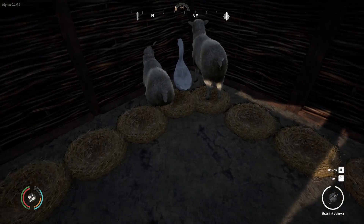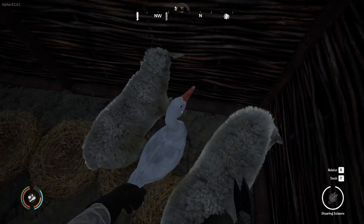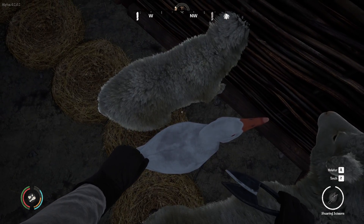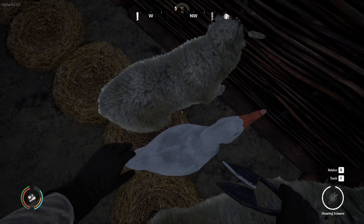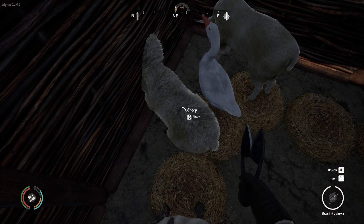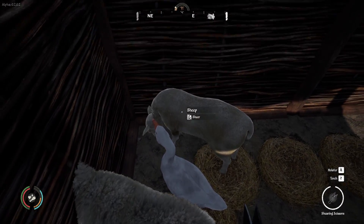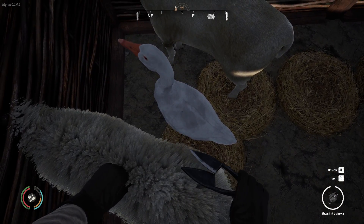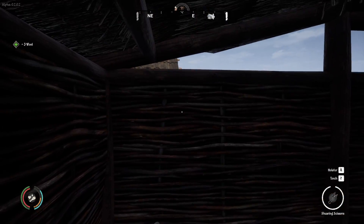What's this sheep doing in here? It's like this goose invited two sheep into his house to have a party. Where's all the freaking wool? Two wool — that ain't gonna get nothing done. I need 40 for a lantern. I don't think these sheep give a crap.